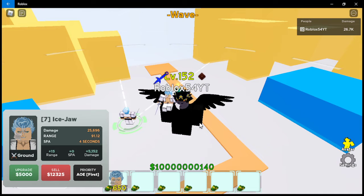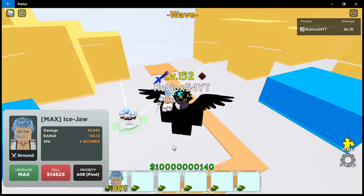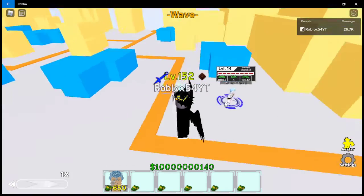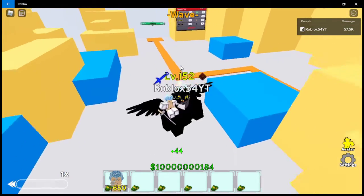Seventh upgrade: 25,696 damage, range 91.12, sticker attack 4 seconds, and 5000 for the next upgrade. Now it is max — max stats are 30,849 damage, range 106.12, sticker attack 4 seconds. The range gets pretty good honestly. Same attack — let's spawn it one more time.